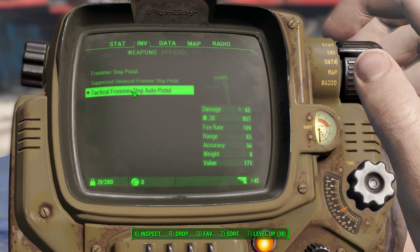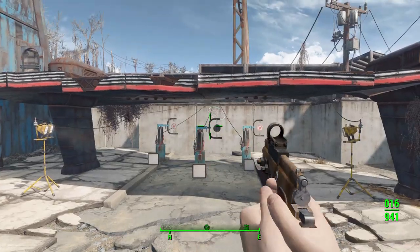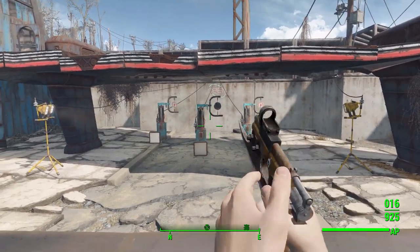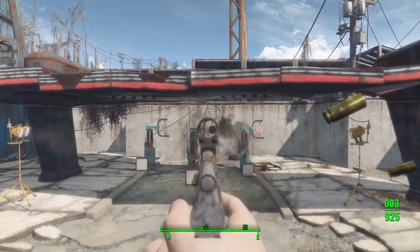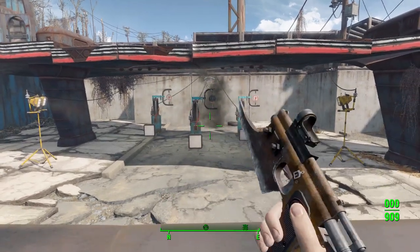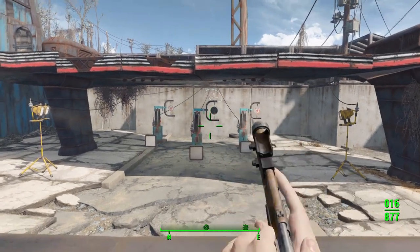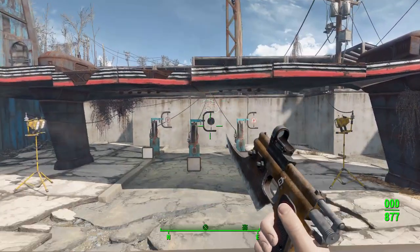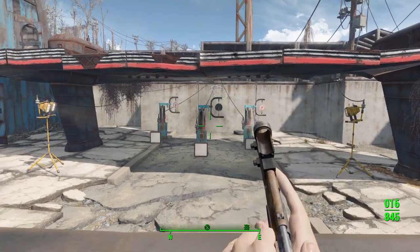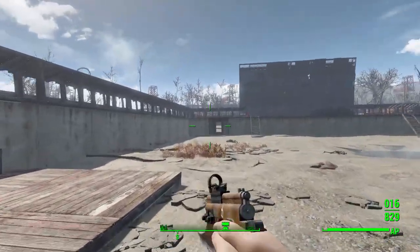Now let's look at the tactical build, which has that giant blade attached and is set to automatic. You'll chew through your bullets pretty quickly — only 16 in the largest extended magazine — and it does make the gun a little harder to keep on target, but it's still not too shabby. Having this as a machine pistol to take down enemies with, at 43 damage on automatic, is quite fun.